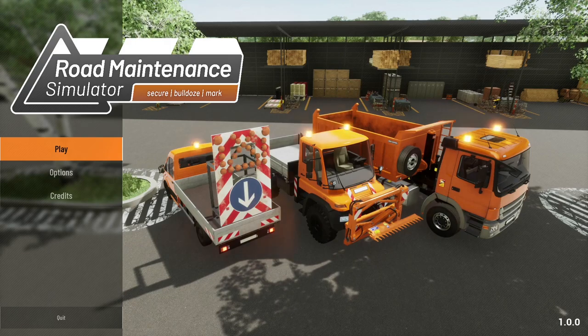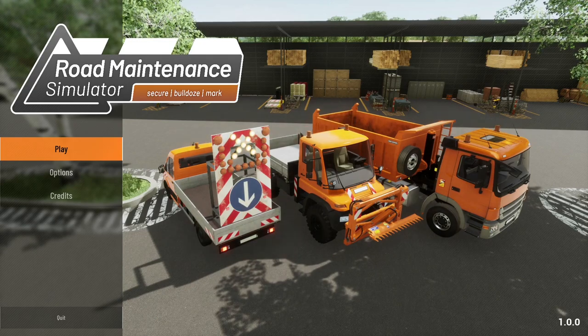There are numerous opportunities awaiting you in this busy environment. Choose between 30 extensive missions with complex and intertwined tasks such as placing road markings, pruning trees, cleaning roadside verges, repairing roads, placing traffic signs, and installing crash barriers. Drive faithfully reproduced vehicles such as flatbed trucks with warning and reversing alarms, dump trucks, and road marking vehicles.